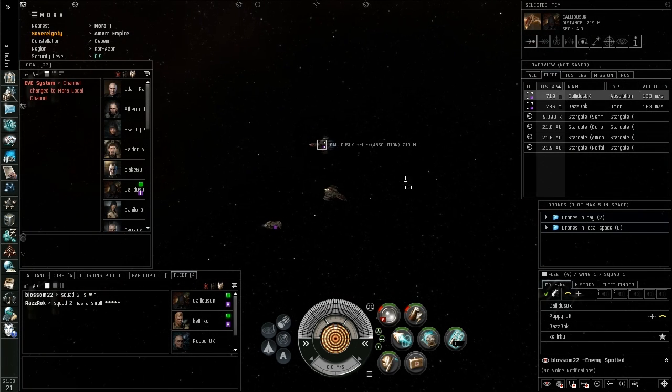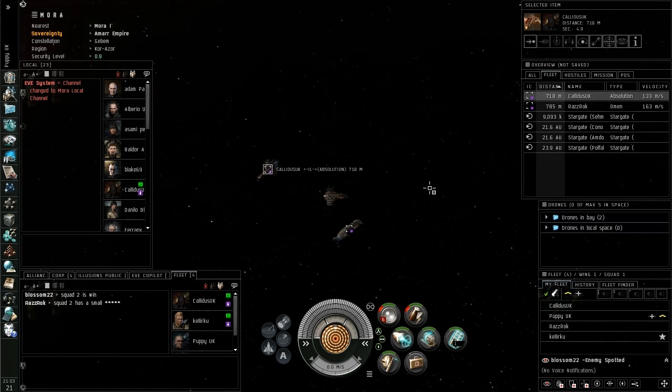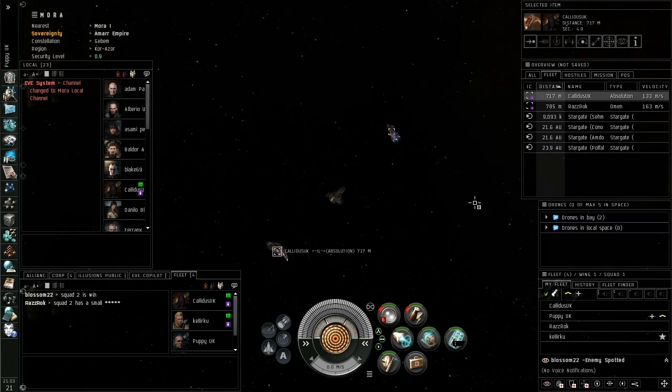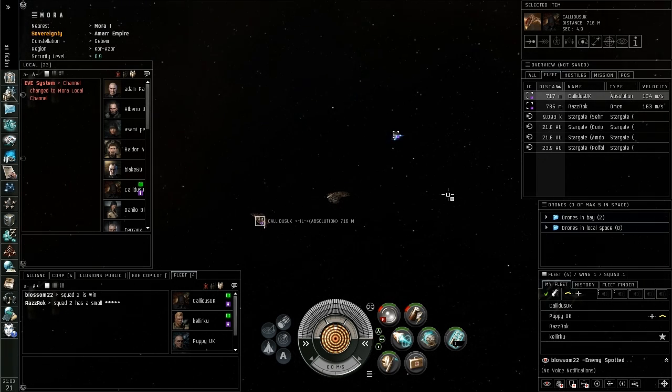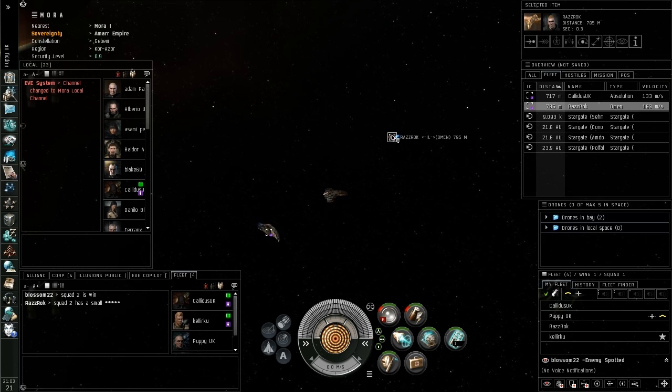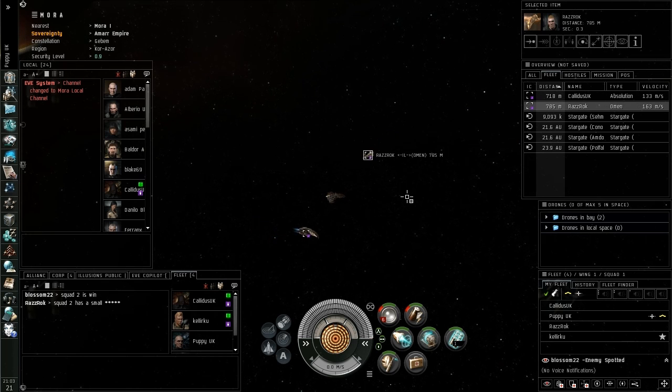So when you're in a fleet, you need to be paying attention. If you can't do that, it's often a good idea to just skip the fleet, because the enemy — if you're in a PvP situation — are basically waiting to take out the guys that don't do this right.